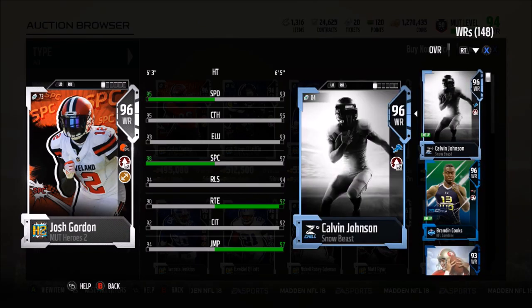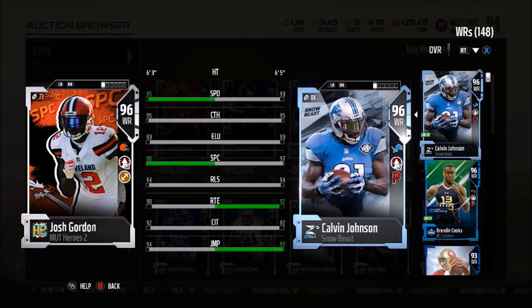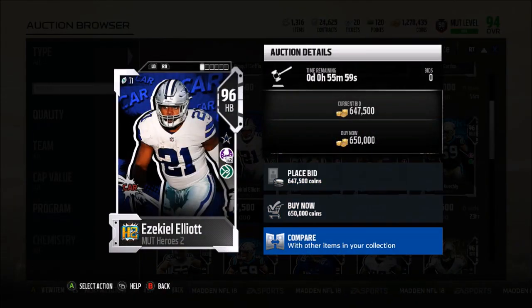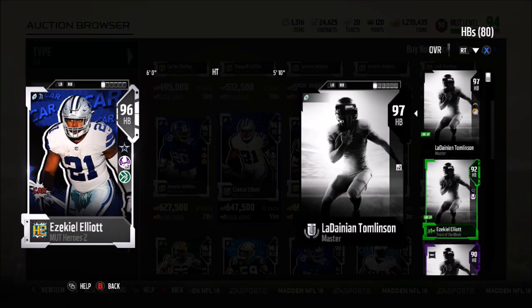Josh Gordon is one of the guys I might try to pick up. Compared to Calvin Johnson, he looks pretty good: 95 speed, 95 catching, 93 agility, 98 spec catch, 94 release, 90 route running, 92 catch in traffic, and a 94 jump. He has Go Deep times two and also Toughness — they're really trying to get you with that plus one speed.